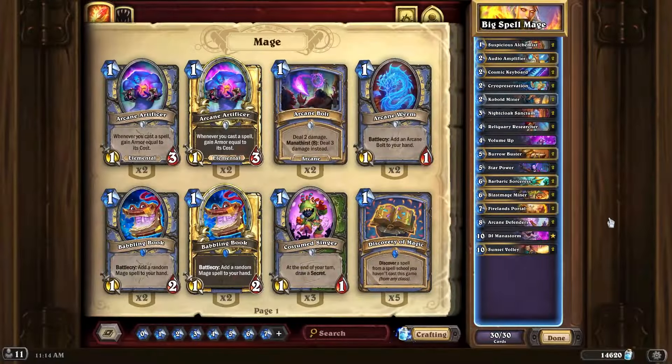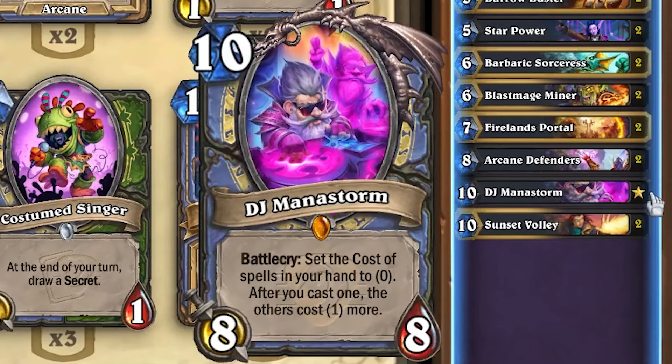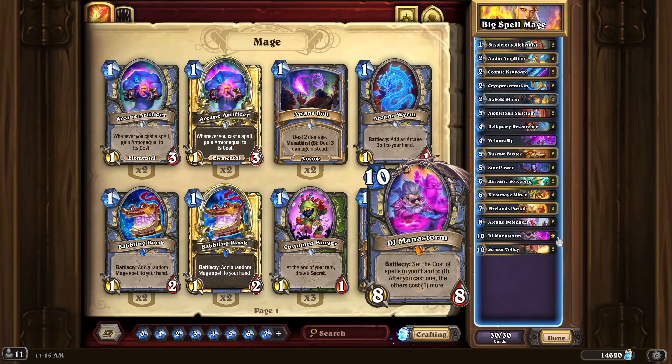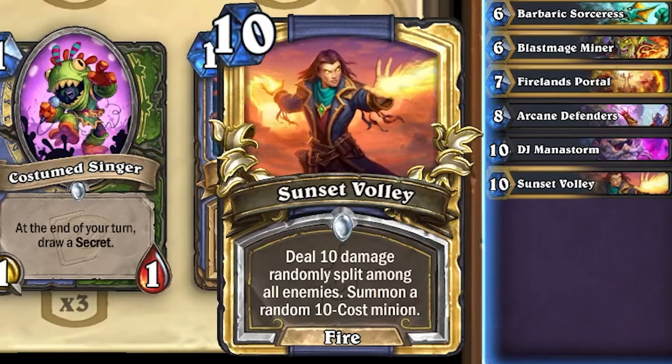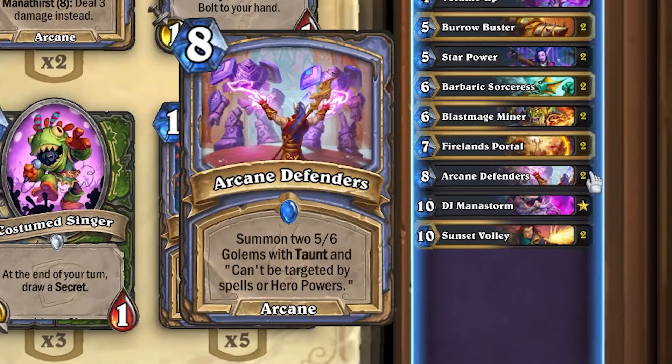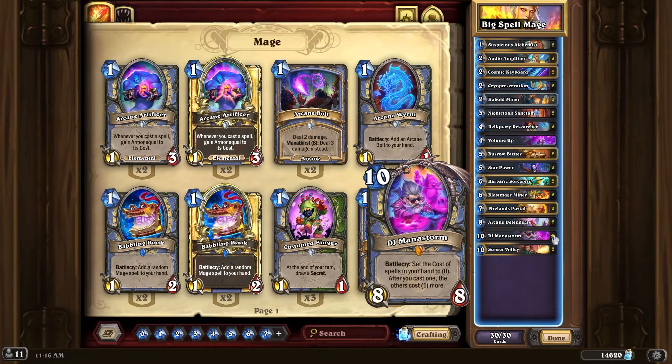Today we're gonna be trying out Big Spell Mage with DJ Manastorm, which is a 10-mana 8/8 legendary for Mage. It has a battlecry that sets the cost of spells in your hand to zero, but after you cast one, the others cost one more. To take advantage of this we've got a bunch of very expensive spells like Sunset Volley, which deals 10 damage randomly split among all enemies and summons a random 10-cost minion, and Arcane Defenders, which summons two 5/6 golems with taunt that can't be targeted by spells or hero powers, and Firelands Portal, which deals six damage and summons a random six-cost minion.